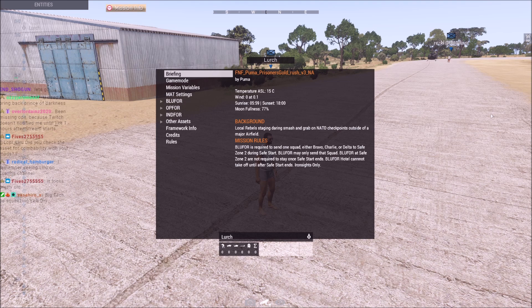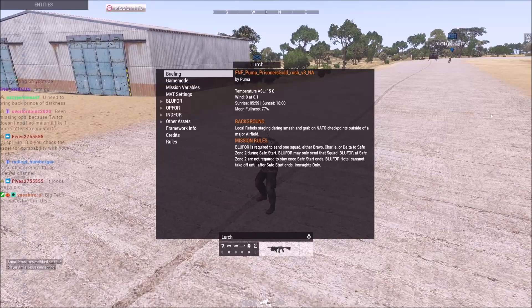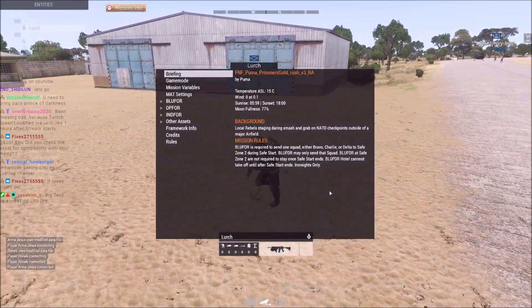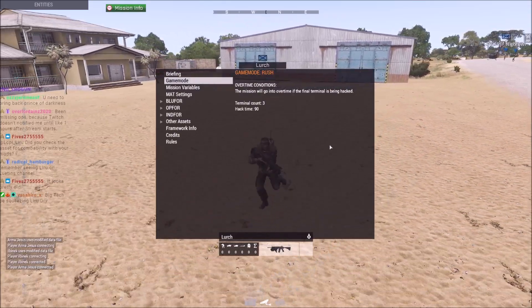Rules: Blue Four is required to send one squad — either Bravo, Charlie, or Delta — to Safe Zone Two during safe start. Blue Four may only send that squad; Blue Four at Safe Zone Two are not required to stay. Once safe start ends, Blue Four Hotel cannot take off until after safe start ends. Iron sights only — so I wonder if that means marksmen are also scuffed. This is going to be a rush game mode with terminals.